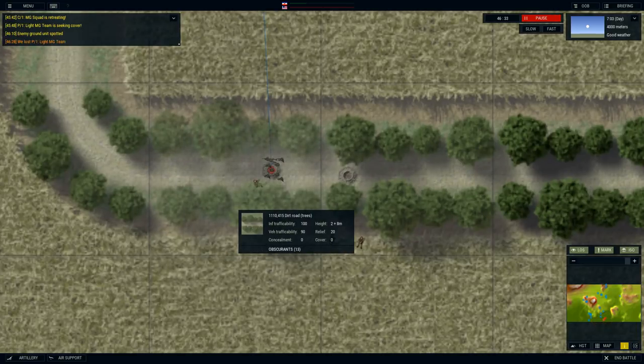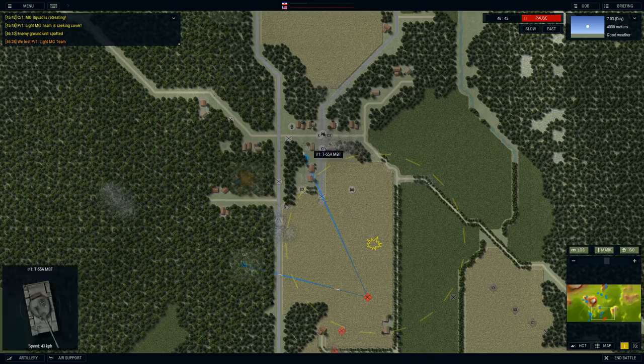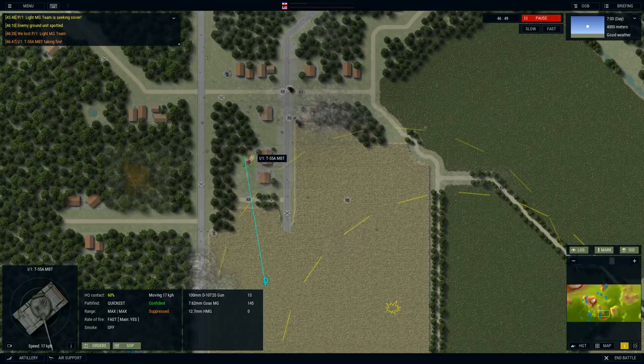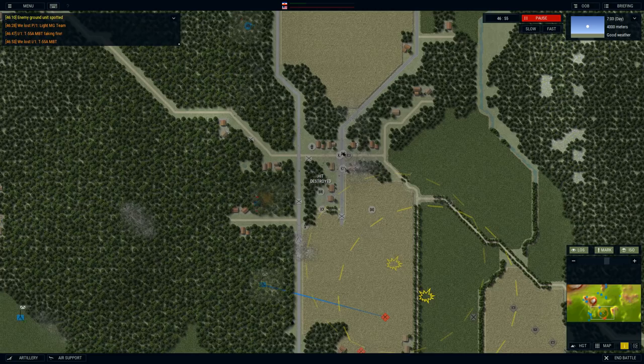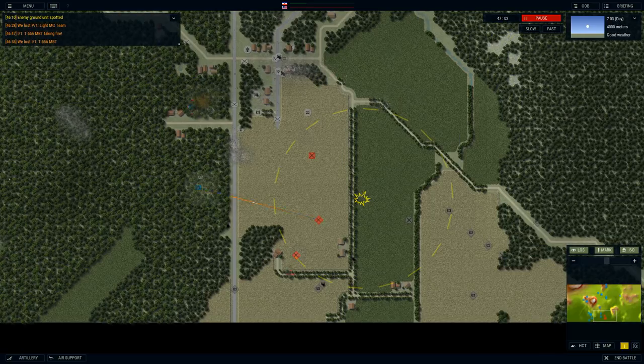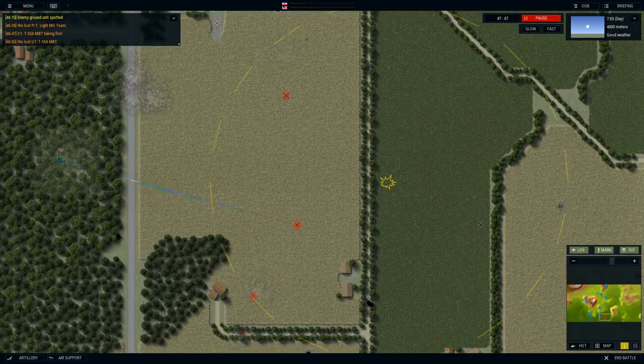I knew we were going to have to land some hits eventually. It looks like that's what the Americans are down to — just standard infantry. If they stay put, we just keep on letting them have it. Wait a minute — how did that T-55 decide to keep on moving that fast? What in the world possessed it to do that? I have no idea. Do the Americans have some sort of jamming equipment that can make your tanks go crazy? That tank just completely lost its mind.